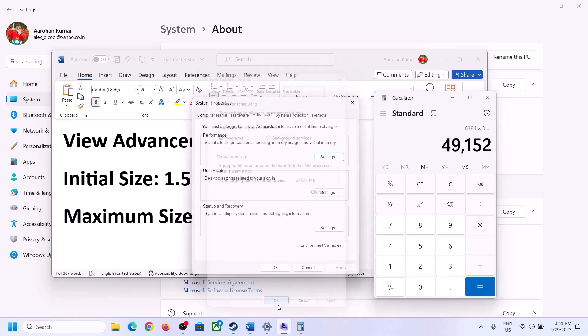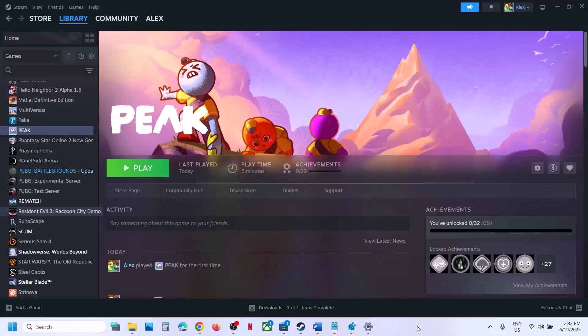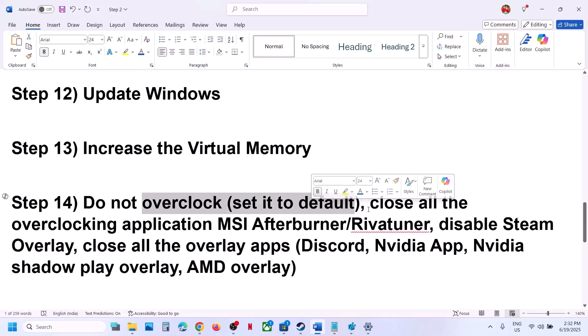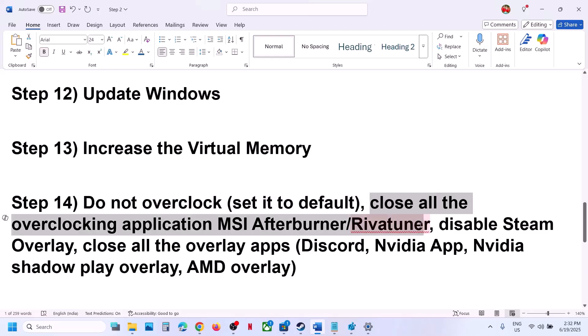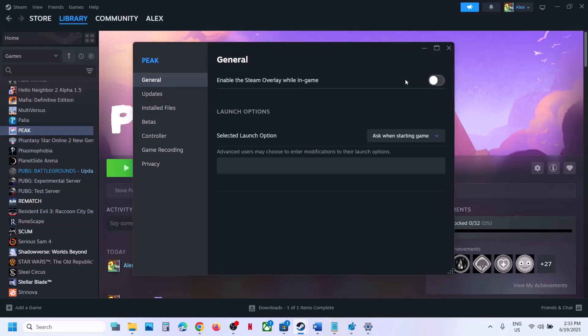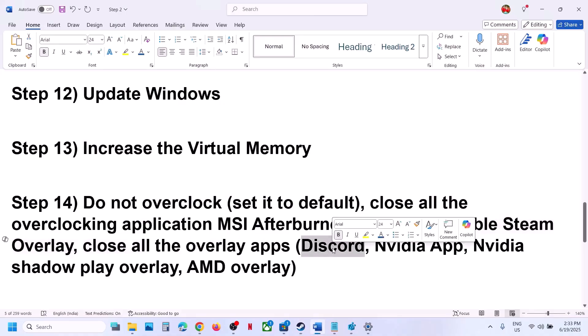Click apply and OK, then restart your computer — make sure you restart after this. Also, if you have overclocked your computer, set it back to default and close all overclocking applications such as MSI Afterburner or any tuner. Disable Steam overlay: right-click the game, select Properties, go to the General tab, and turn off 'Enable the Steam overlay while in-game'. Also turn off Discord overlay, NVIDIA app overlay, and close all overlay applications, then launch the game.